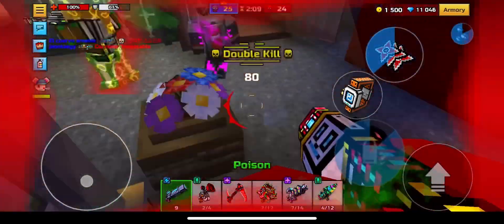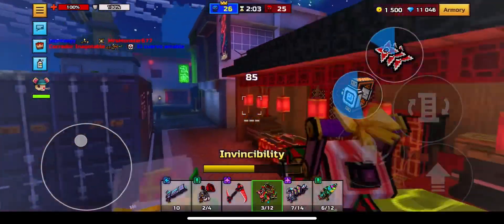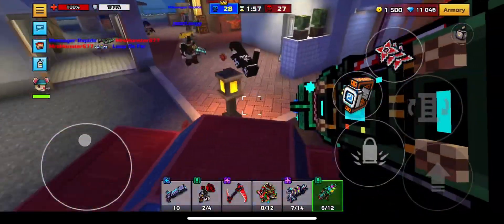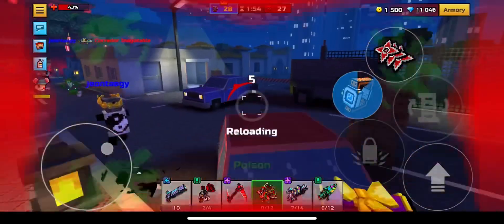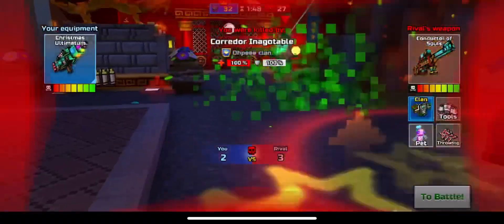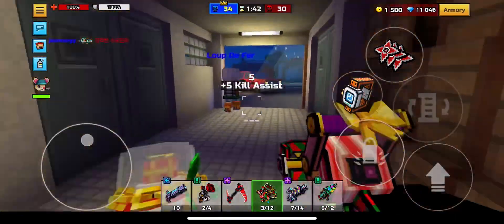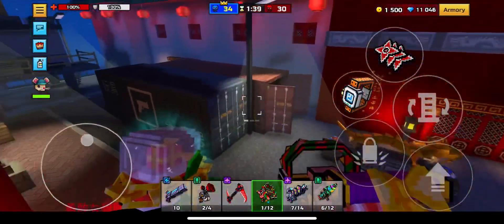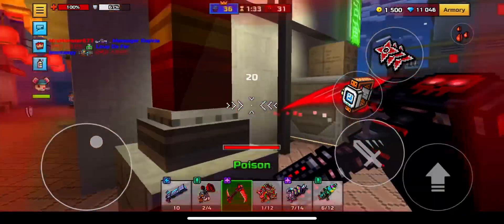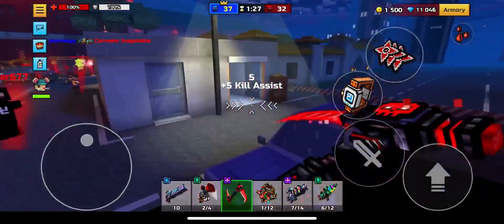You guys can also use your main with an alt for clan raids. Clan raids also give a lot of XP, so whenever clan raids roll around, I do recommend you start doing a lot of them once they're available. You will actually see your XP increase by quite a lot. Clan raids are very underrated when it comes to farming XP — not a lot of people talk about how efficient you can be. I think in an hour you can get around 100 keys.